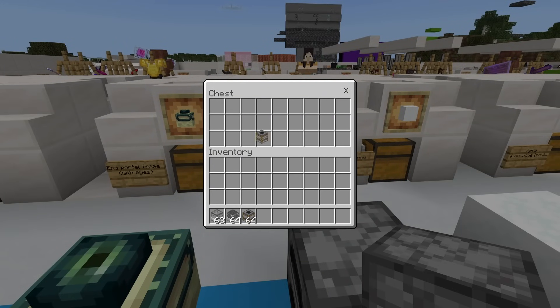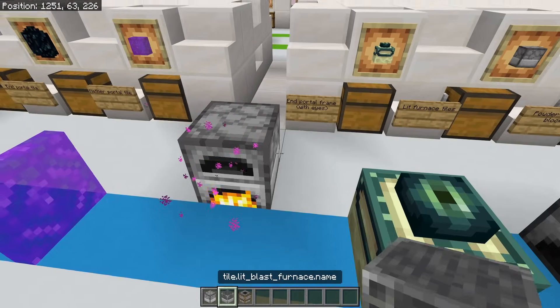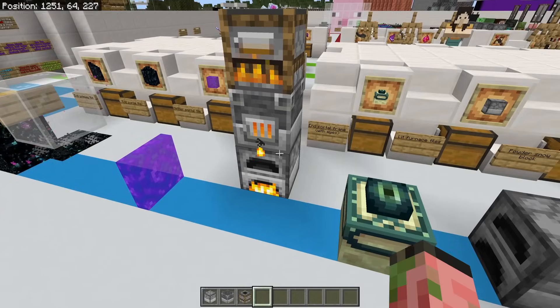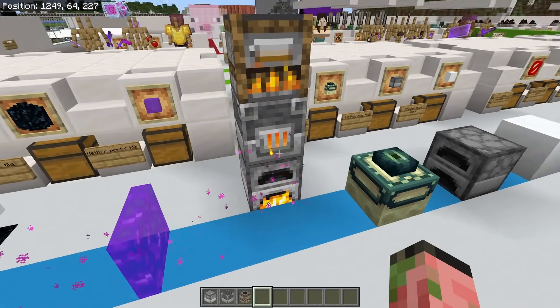There's also lit furnace tiles. These are actually lit furnaces that act like they are lit with fuel inside of them — as you can see, there's nothing in them. These will eventually go out, but they are still pretty cool.